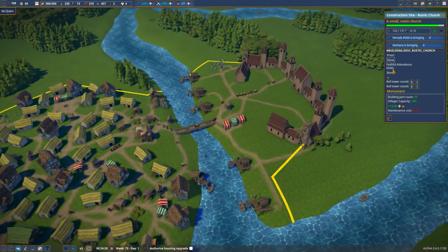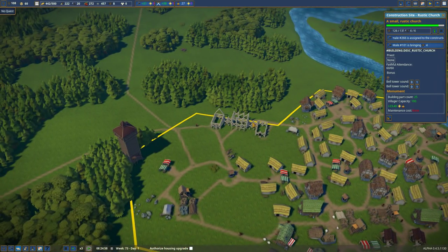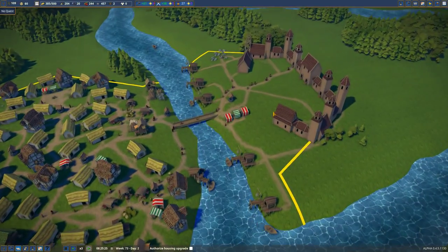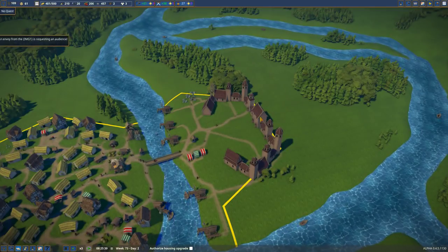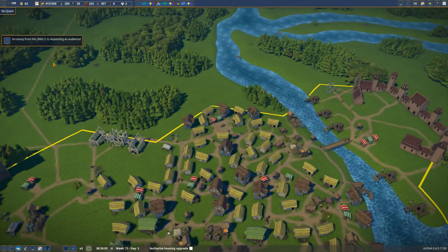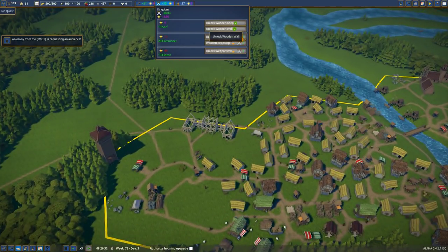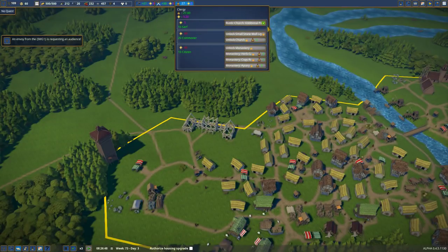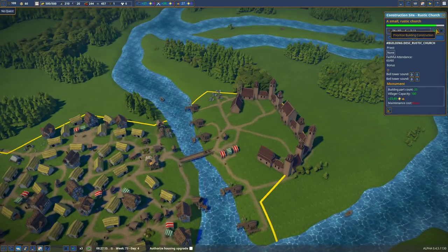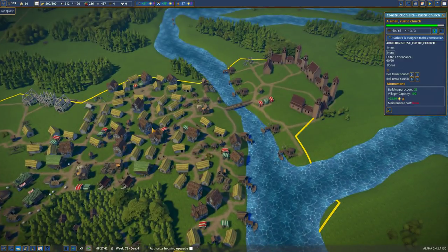So close to being done — on both of them, more so the big one. Who's requesting an audience and why? I can't grant you an audience — I'll just finish the damn church. I appreciate that you're trying to do both at once. It's also a problem that you're trying to do both at once.